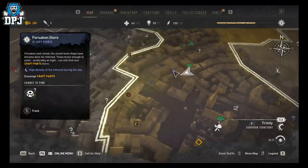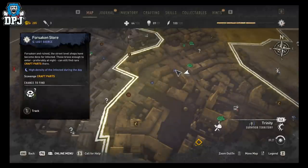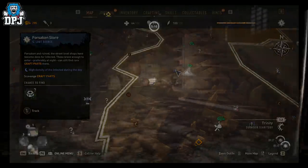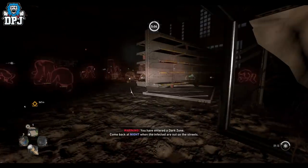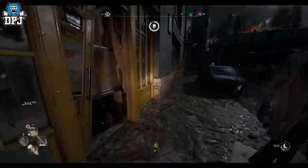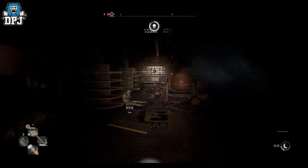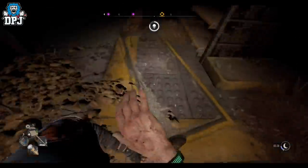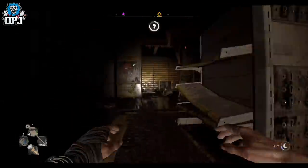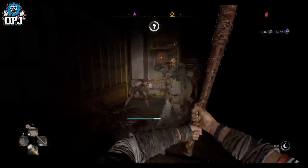This one I literally found at night, ran here, and the next morning all the loot had respawned — tons of it, as you can see highlighted on screen. Theoretically you could rotate these and farm so much loot, then trade it, sell it, or exchange it. What you can do with the loot is crazy.